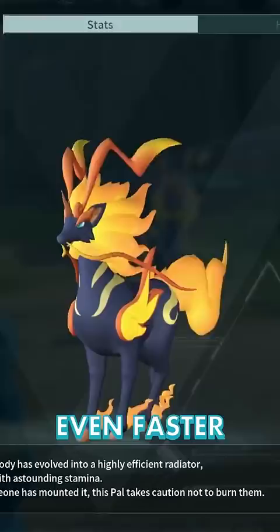Pyrin runs even faster at level 30 but can only single jump. At level 48, the Legendary Palladius is even faster and can triple jump, while the Legendary Necromus is the fastest land mount but can only double jump.